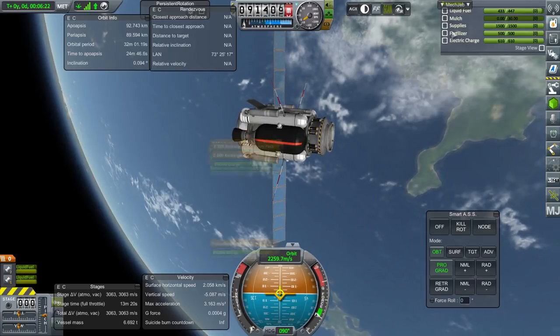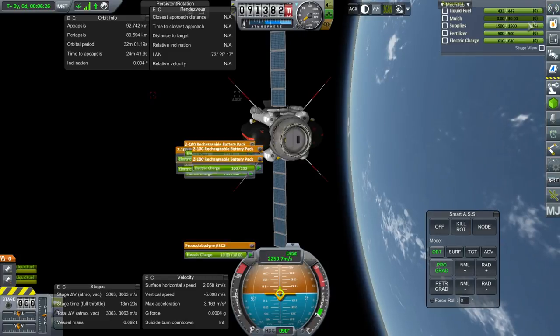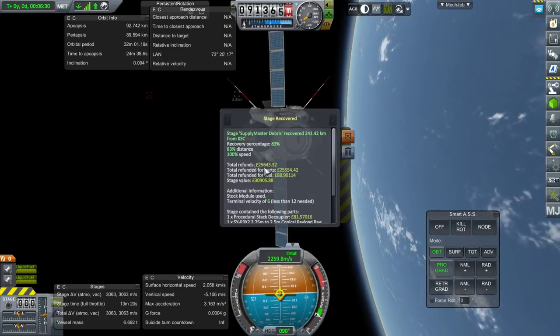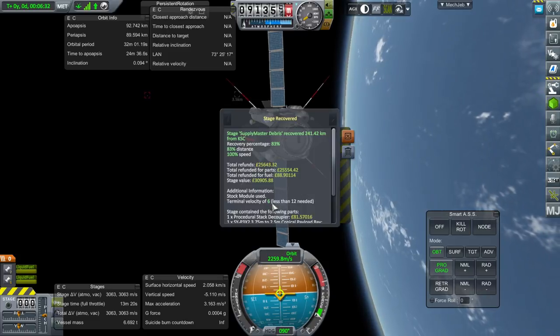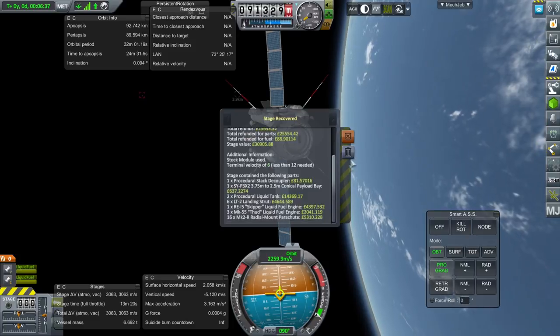It's more a question of whether we're really delivering enough supplies at one go. We'll see about the fertilizer situation. As for the first stage, we did recover it — terminal velocity of 6. Total refunds: 25,600. Looks good.